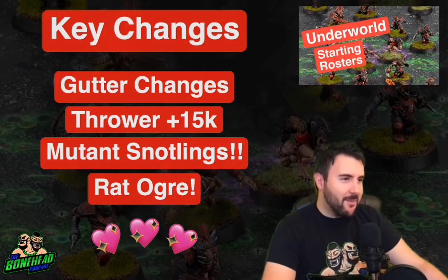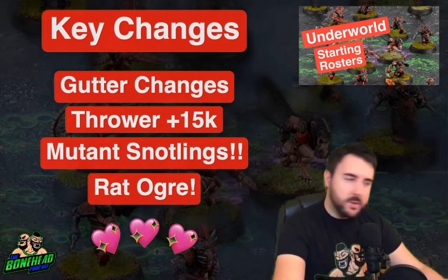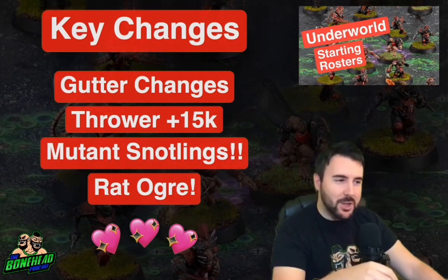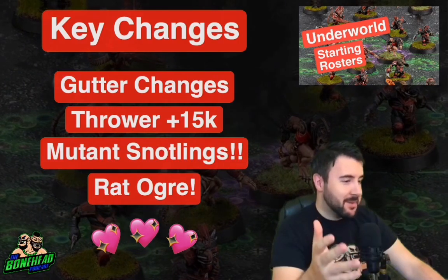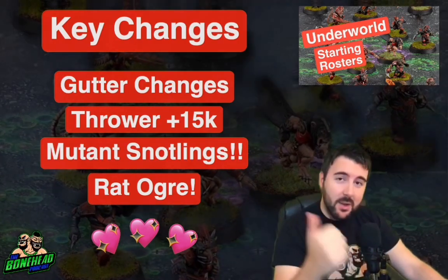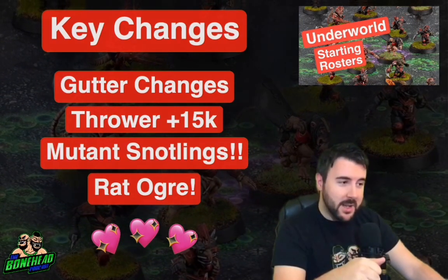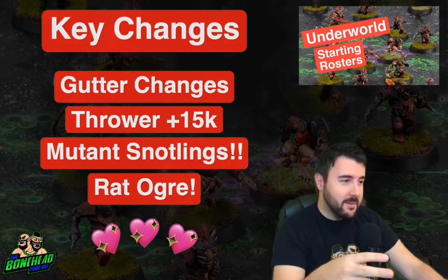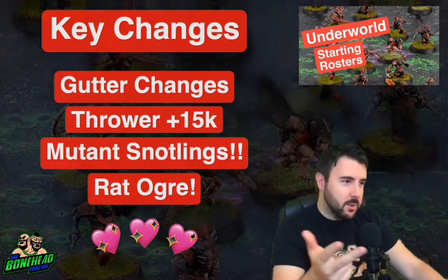Underworld are a very cool team. They've been through some emotional turmoil — we saw a load of rage about it. So if you haven't played Underworld for six months, a lot has changed. A lot changed in Blood Bowl 16: they got the gutter runner added, but you did lose the other blitzer and the other thrower. So you've now got three linemen, a gutter, a thrower, and a blitzer.